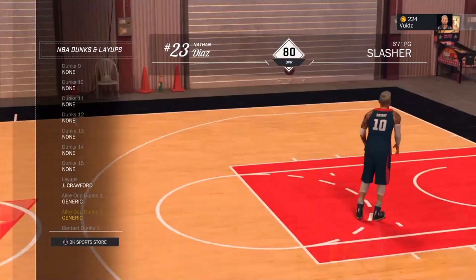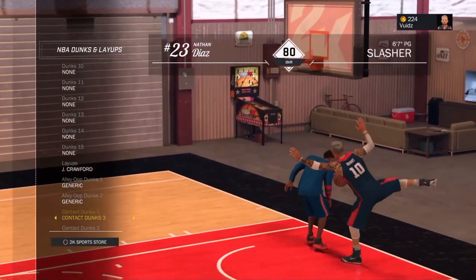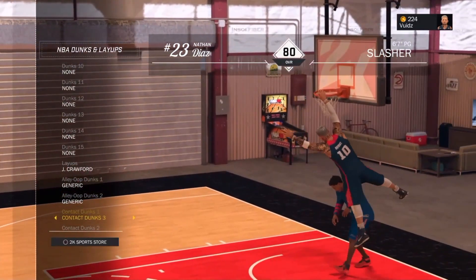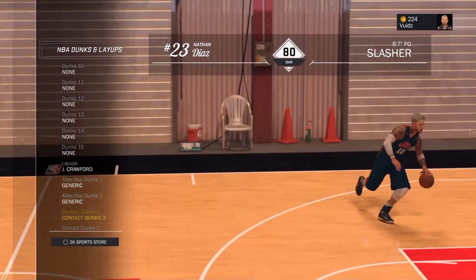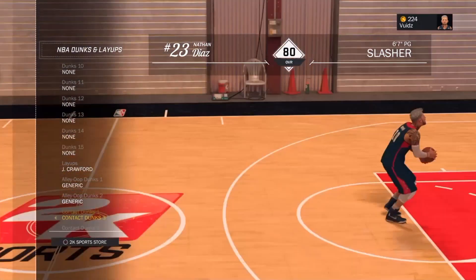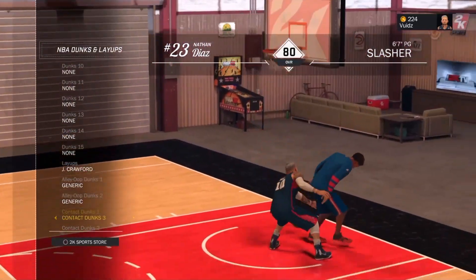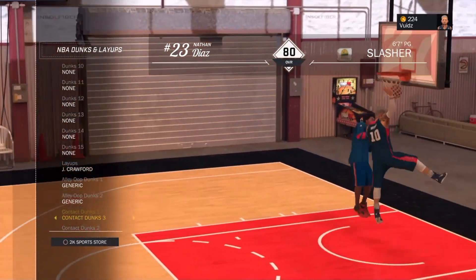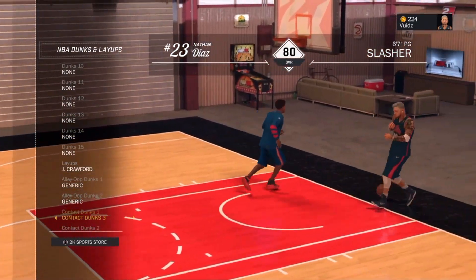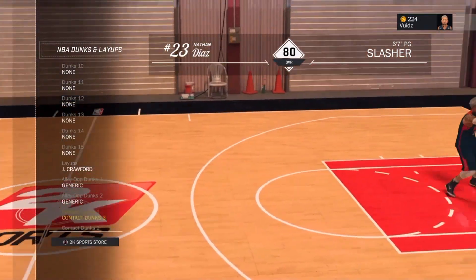I haven't bought any packages yet because I think in order to get a contact one you have to take them off. For the contact dunk packages — yes, they are good for me. For some reason you can only equip one contact dunk at a time, so if you put three, two, and one in the slot it's gonna change up to one of the others. In my opinion, change all of them to number three so you get number three — there's one dunk in there that is the best one I've seen.